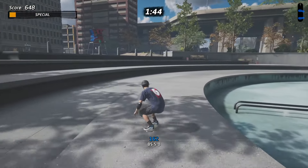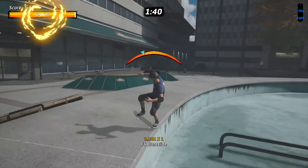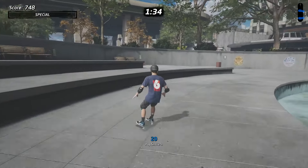In order to blunt slide, what you need to do is press down, down, and then triangle right before you end up going into your grind. You can go around and practice this trick a few times, and then you're gonna want to make your way over to the awning.